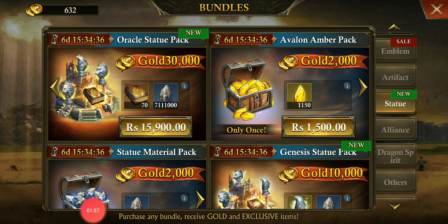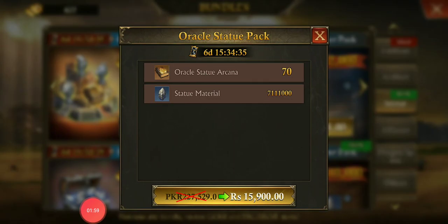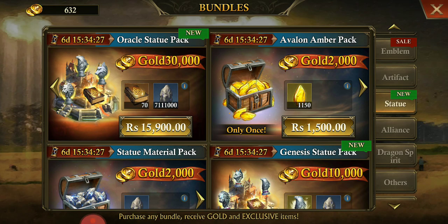For level three, you will be receiving three of these packs, which will contain 210 Oracle Statues, and then we will have around 22 million of the statue material. Furthermore, all of these packs will have gold.